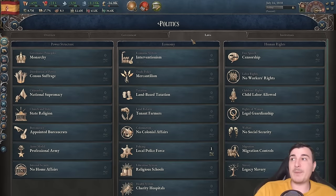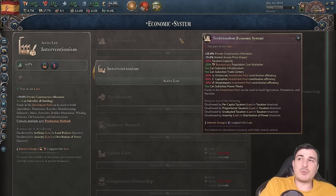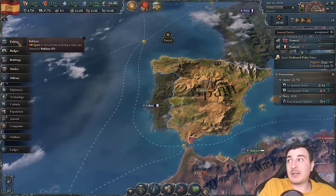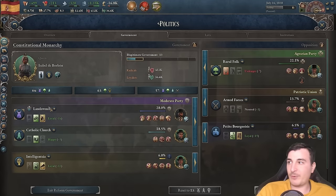The great part about Spain is that we start with interventionalism. Most nations start with traditionalism, which gives a debuff of minus 15% MAPI. We don't have to worry about that at all, which means we're going to be able to get this country back on its feet a lot faster. So let's also go ahead and reform our government.